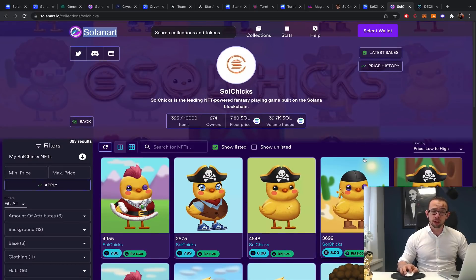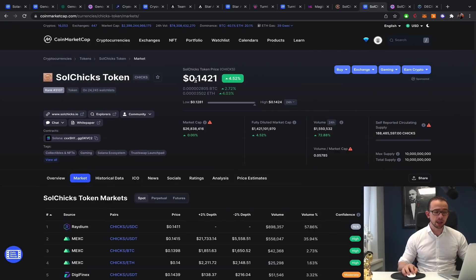Although these NFTs are required to play the game with breeding and everything related to Solchicks, they have good potential. My entry point is still five SOL — they haven't reached that yet but are close at about seven SOL. Once they reach five SOL I'll start buying NFTs to wait for the project to recover and make a profit. I have about a 3x on my $30,000 investment, which means I made $60,000 — but we can do more, so we'll be patient.